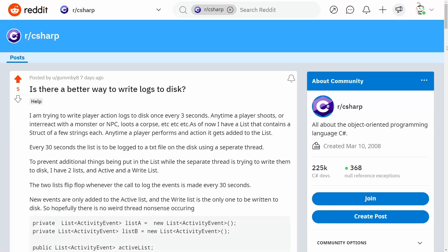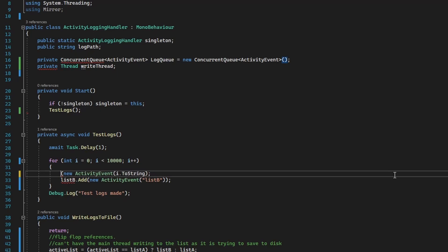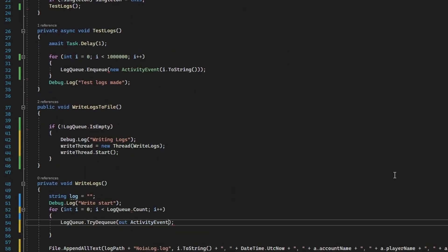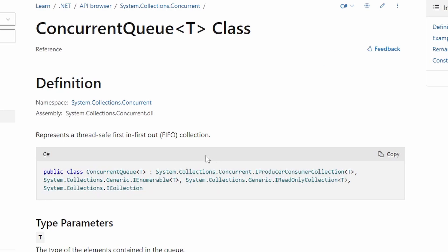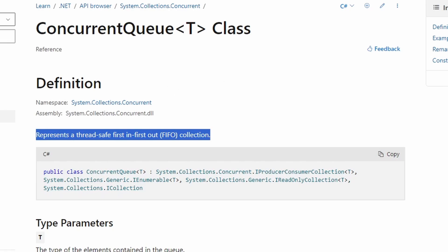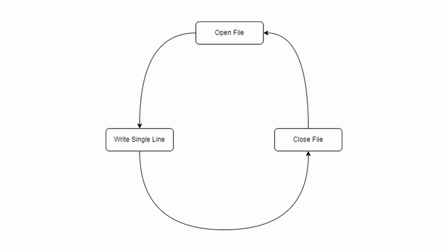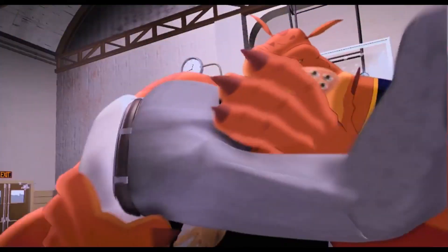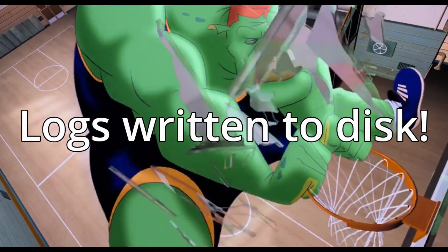The people of r/csharp were very helpful. They gave me two suggestions: instead of using lists, use what's called concurrent queues, and instead of writing one line at a time to the file, use what's called a string builder. Concurrent queues are thread-safe by design, so I no longer need two lists — I can add and remove from the queue at the same time with no thread errors. The string builder solved my disk write speed issue. I had been opening the log file, writing a single line, and then closing the file, which was really slow. The string builder takes all of the logs, collects them into one single block of text, and writes that block to the file in one action.